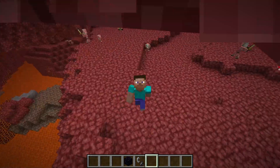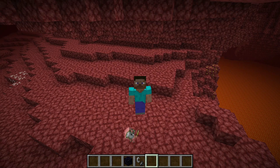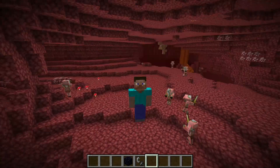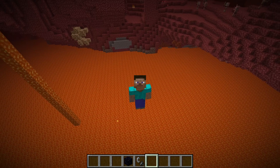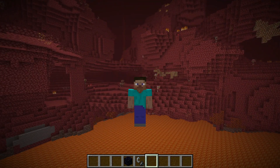That's going to conclude this resource pack review and tutorial. Once again, Vanilla Tweaks — I'll put a link in the description below. Click on the link and choose whatever resource packs you want. It's more than just this — you can reduce the pumpkin effect when you put a pumpkin on, there are literally so many resource packs you can download. Texture packs, resource packs, literally anything you want — it's all in Vanilla Tweaks. Link in the description, and hopefully this tutorial helped you out. I'll see you guys in the next one.